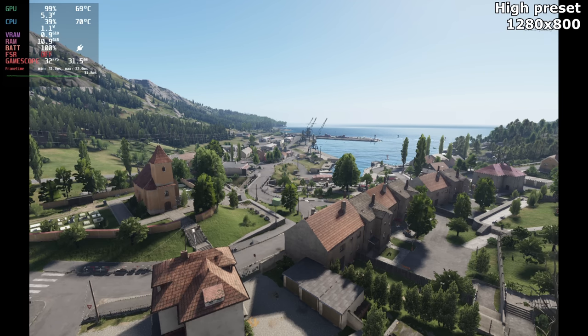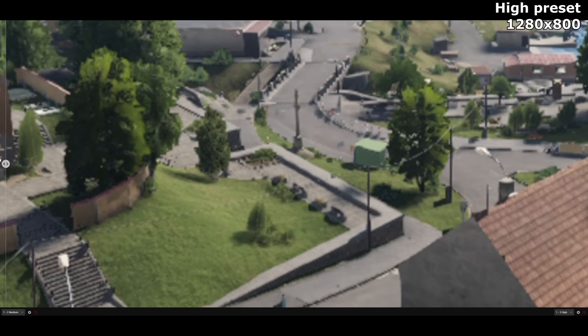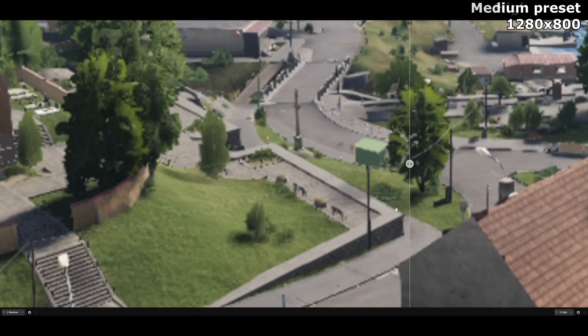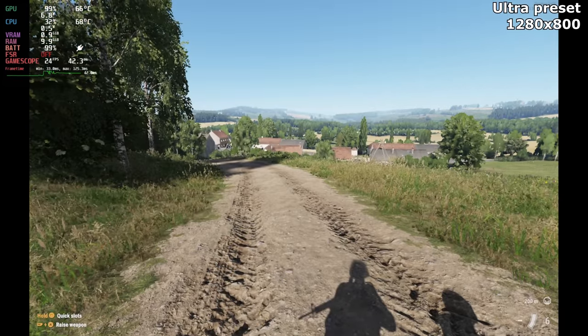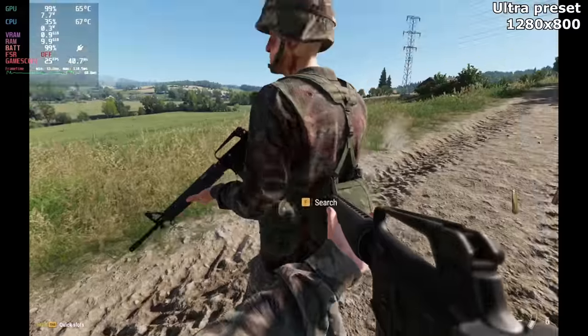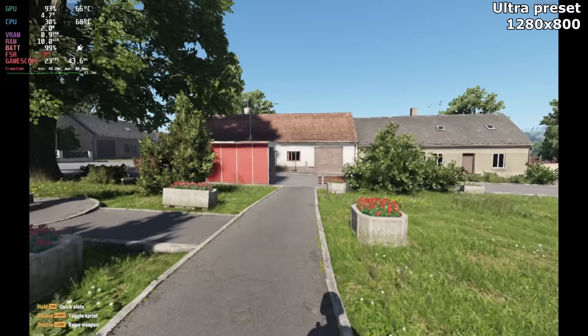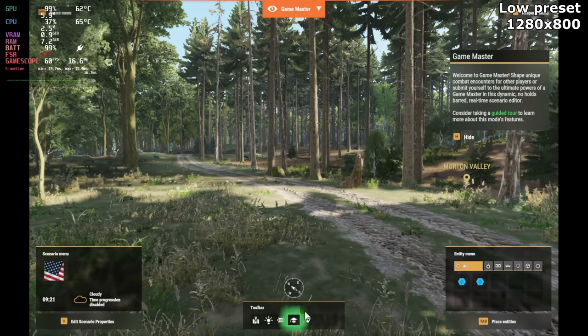Moving up to high brings the game up to how I feel it was designed to be played. There's a lot more detail near and far, and more shadows on smaller objects. There are certainly reasons to aim for high rather than medium, but on the Steam Deck you're going to have to accept 30 FPS if you play like this. Ultra didn't improve things quite so significantly — it does up the view distance on some things — however, performance on the Steam Deck wasn't acceptable. It was noticeably slow and juddery, and it stuttered horribly when loading in new info. Don't play it like this. Now I'll show another area, this time in a forest at ground level, because there are different results here.